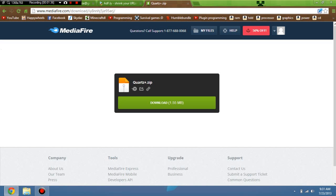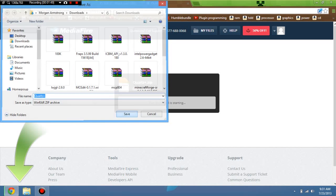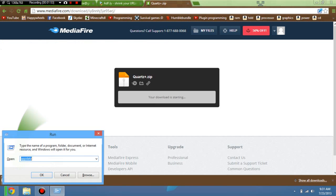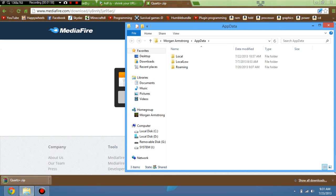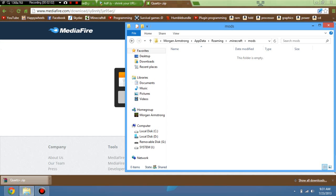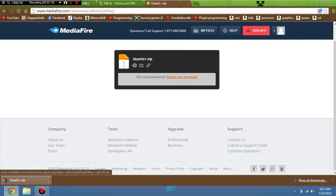Now what you need to do is go to the Quartz Plus download link, which will be in the description of the video as well as the Minecraft Forge one, and just hit Download. You don't have to wait five seconds or whatever. Save it in your downloads, and now while that's downloading, hold down the Windows button and R, type in %AppData%, press Enter, go into Roaming, .minecraft, Mods, and in there is where you drop the Quartz Plus zip file. And there we go, the mod is now installed.